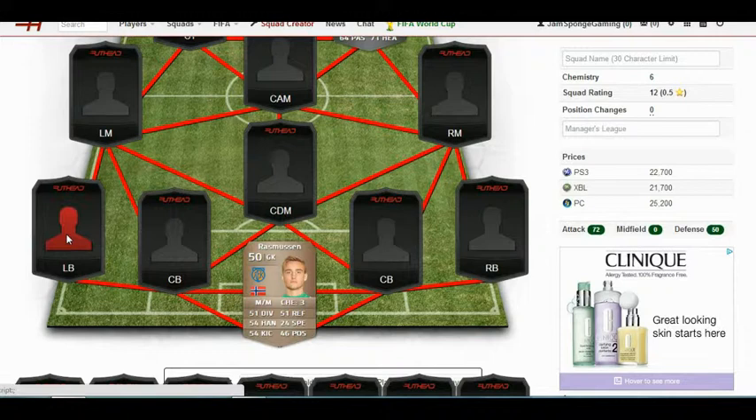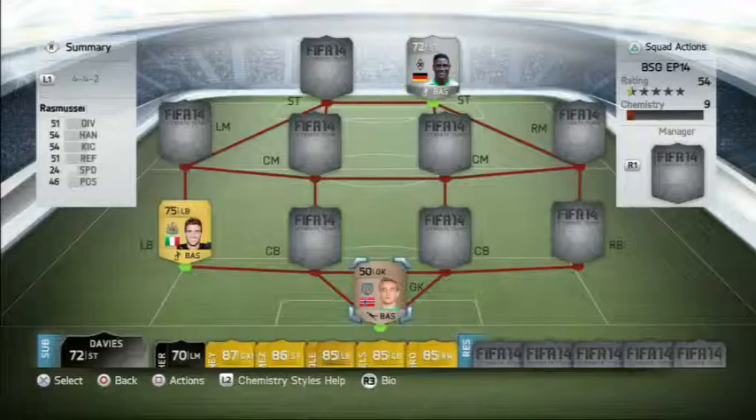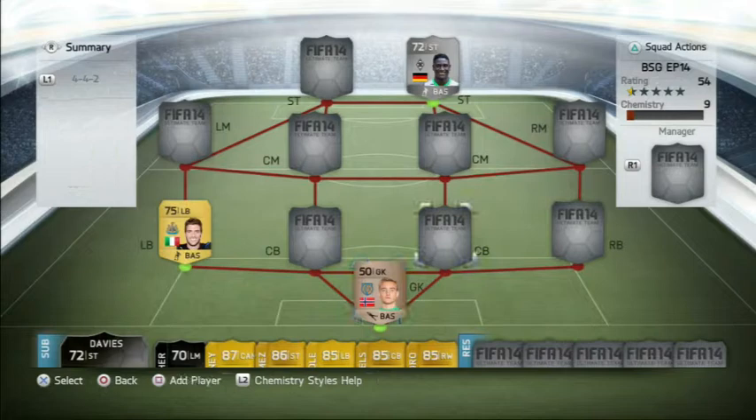The last gold player we get is Davide Santon. Those are the three players I have to build a team between. I had a few thoughts straight away, so I went onto my console and bought the team and built one. It was in a 4-4-2, and we'll get into this.